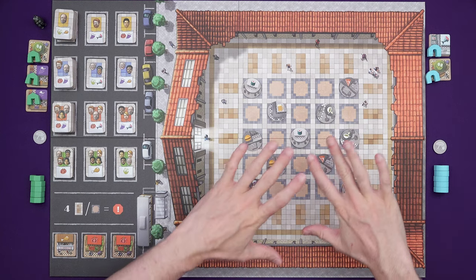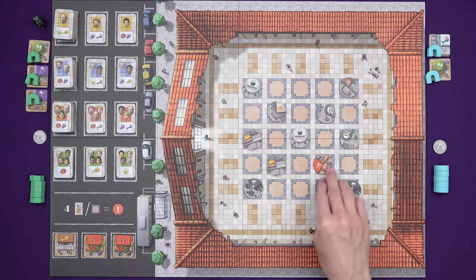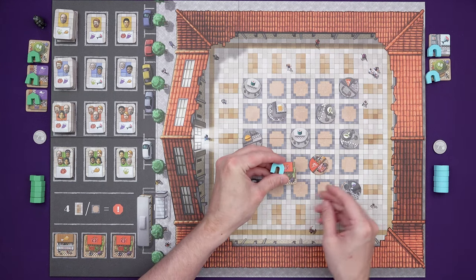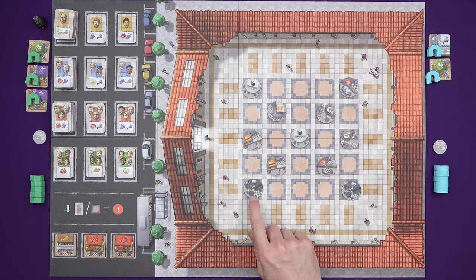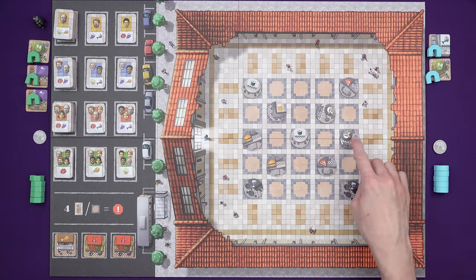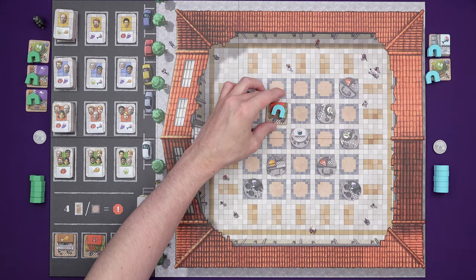Every restaurant here relates to a type of business. Once they're active, you can see there's color matching. The pizza restaurants want tomatoes, the burger restaurants want chicken, the wine bars want grapes, tea shops want flowers, and the sushi restaurants want fish.